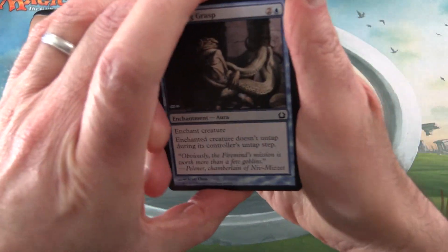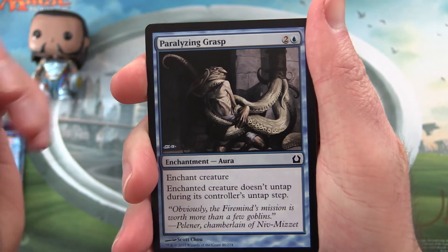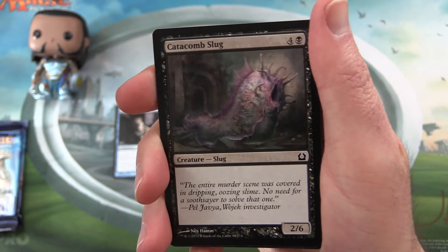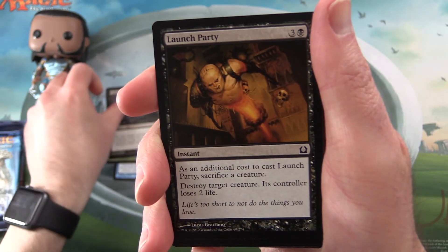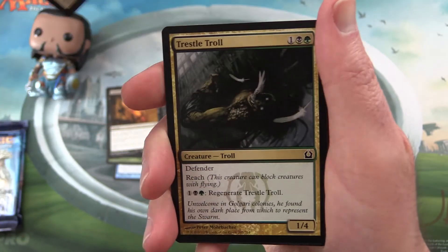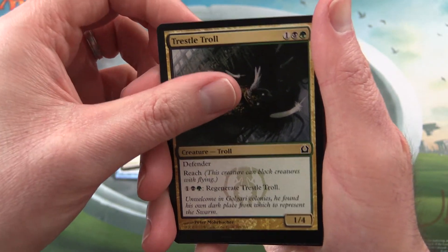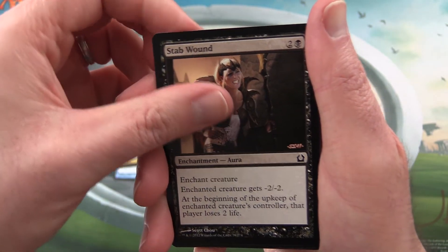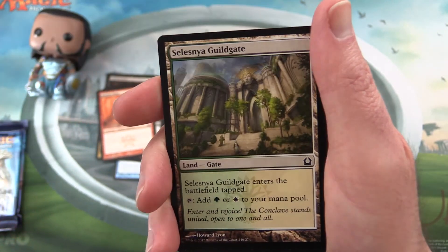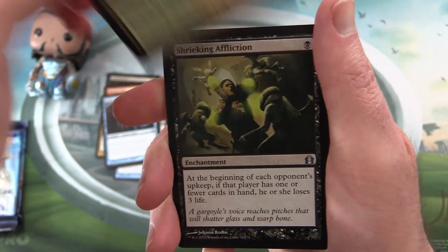Paralyzing Grasp is the first of the commons. Axebane Stag, Catacomb Slug, Launch Party, Vassal Soul, Trestle Troll, Stab Wound, Splatter Thug, Stealer of Secrets, and Selesnya Guildgate.